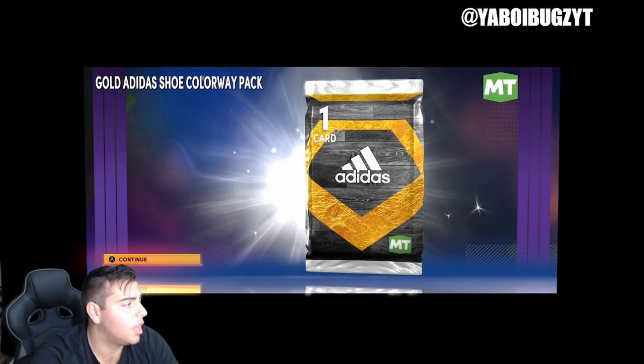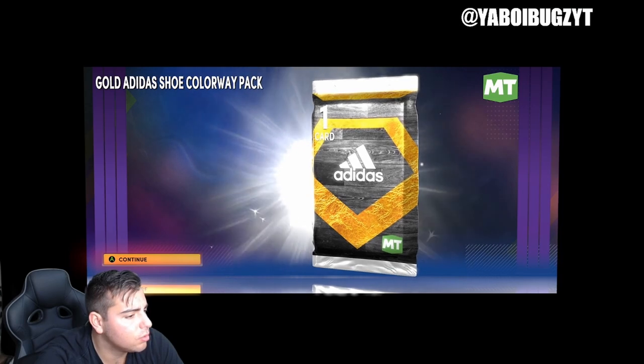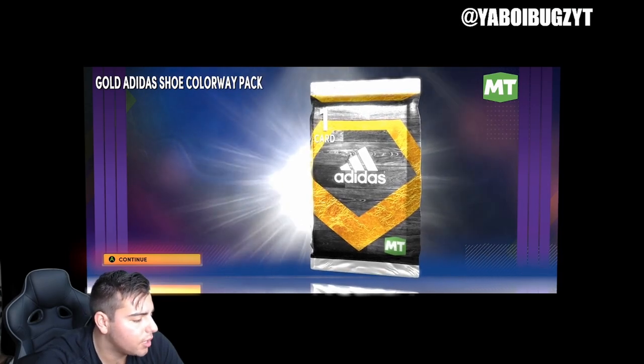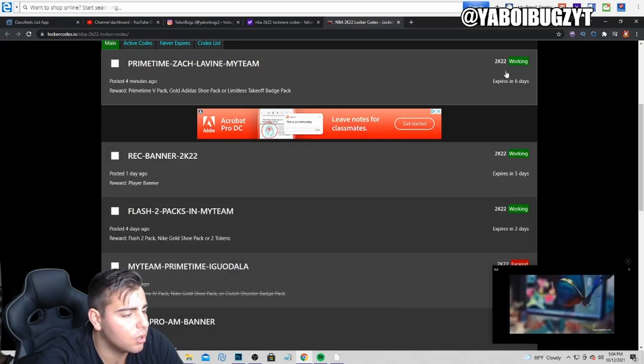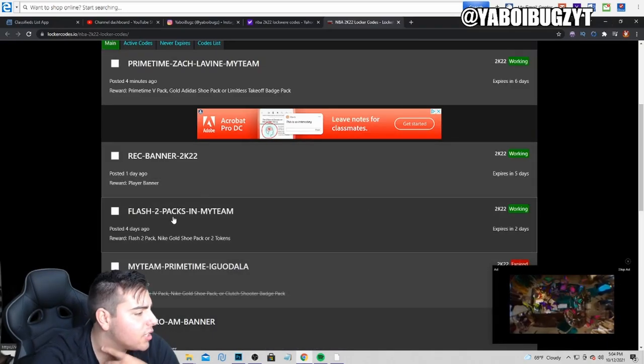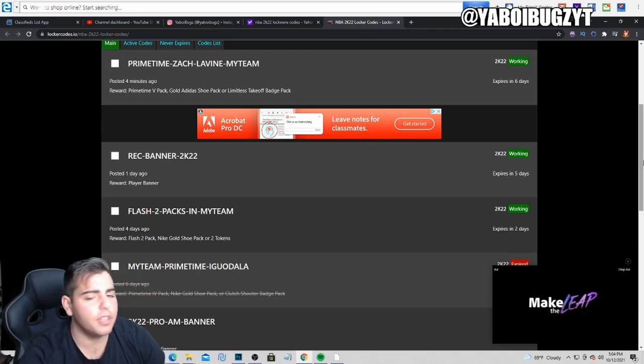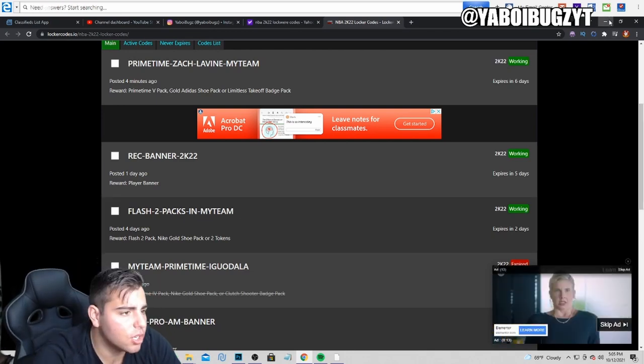Looking at NBA 2K22 locker codes, I'll show you all the other active ones. There are only three active codes total — 2K's gotta step it up. We've got the rec bar code: '2K22-flash-2-pack-and-lights.' I don't think I typed that one in. Those are the codes.